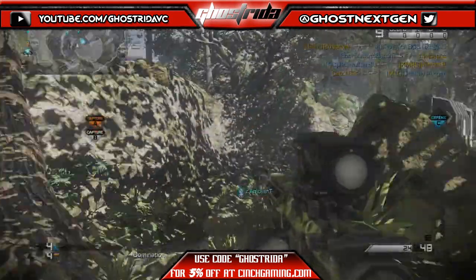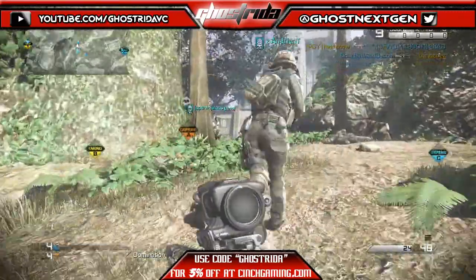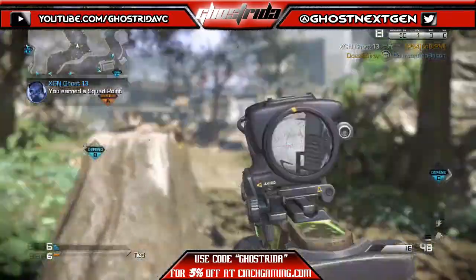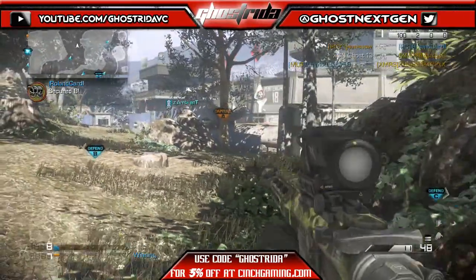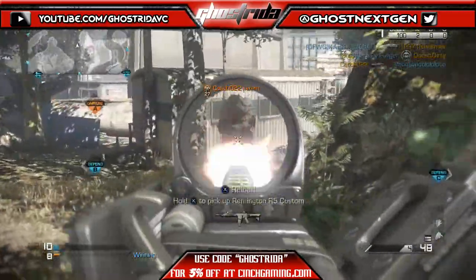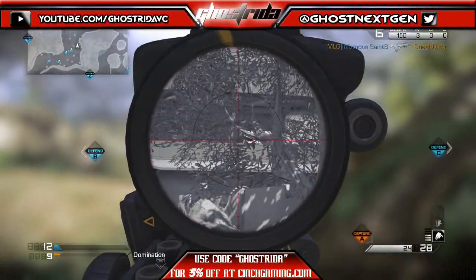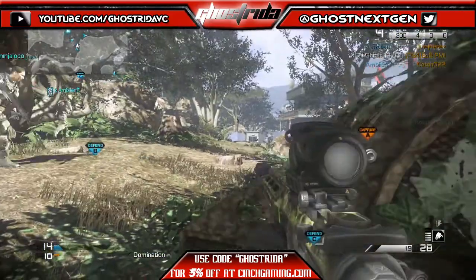What is going on guys, GhostWrady here bringing you another video today. It's going to be a tutorial on how to get better at Call of Duty Ghosts and Call of Duty in general, because I know a lot of people have that question — how do you do so good, how do you have such good aim? The background video is gameplay I had on Domination Prison Break where I went 56 and 9, just to give you some pretty things to look at while I inform you.